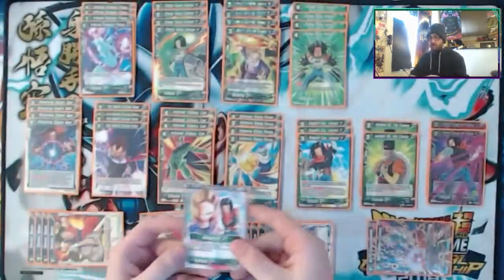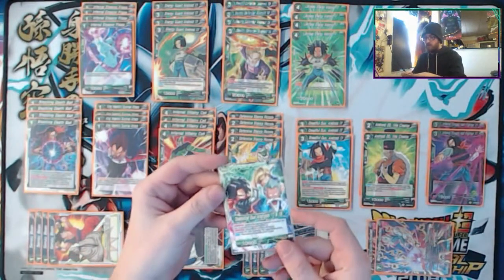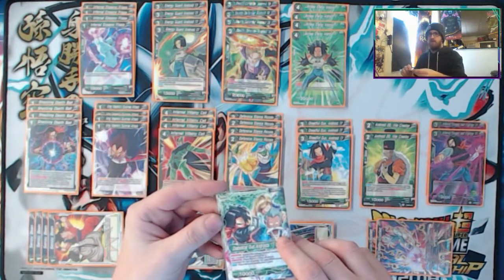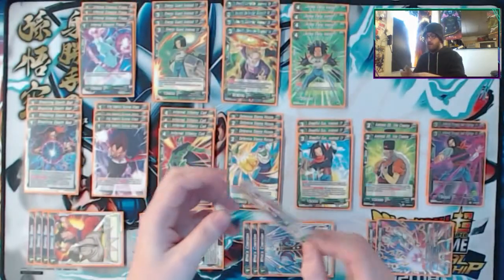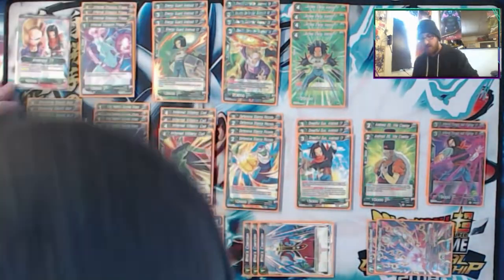Right off the bat, you got the OG Android leader — the one that reduces cost for Android 17 and 18. This leader is broken. I still think it's broken.